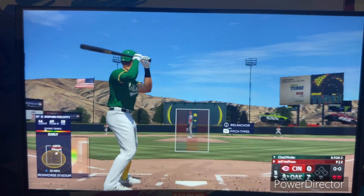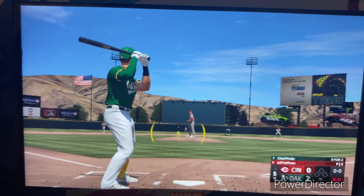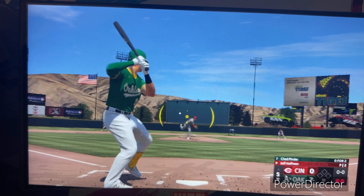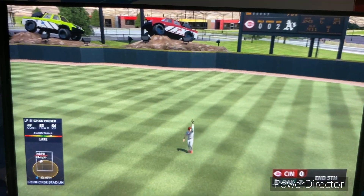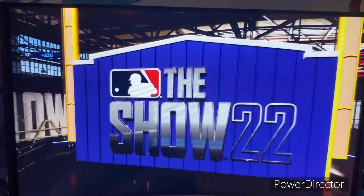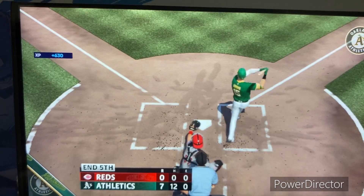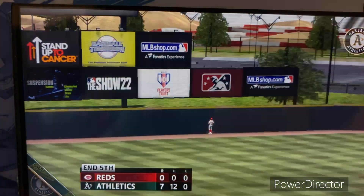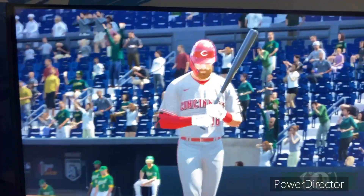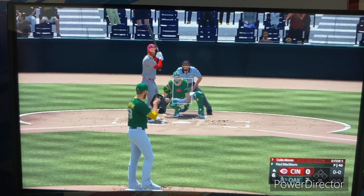Two outs, bases empty — striding to the plate now for Oakland, Chad Pinder. Hit in the air right field — and that is the third out of the inning. But the long ball was working in this inning not once but twice, as the A's are on top.